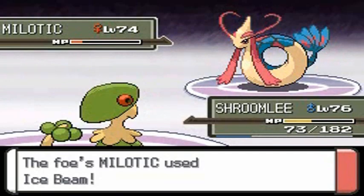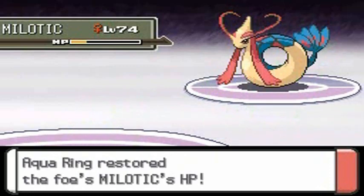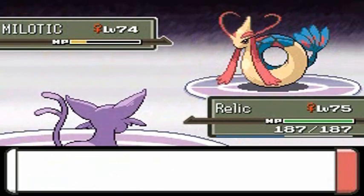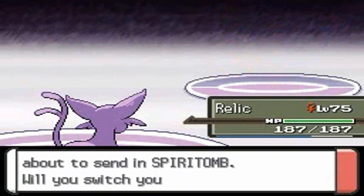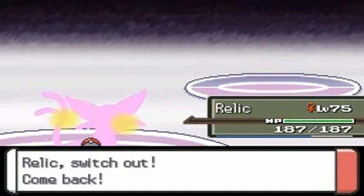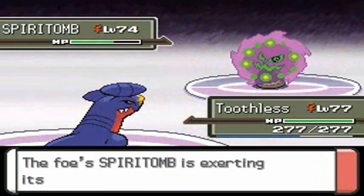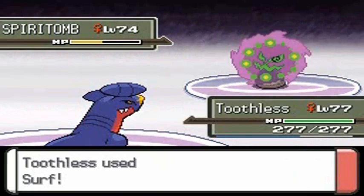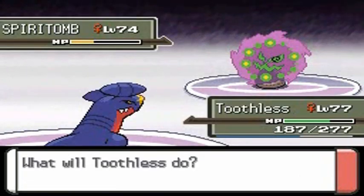Alright, Shroomlee takes the helm — let's go with Seed Bomb. Milotic is taking everything and Cynthia uses a Full Restore. Oh my god, she is kicking my ass! Let's go, Relic — finish this off! Suck it, Milotic! We're not on even footing but she does have two hurt Pokemon now. She's going to come out with Spiritomb again, so I'll switch to Toothless. Surf attack for the win — Dark Pulse never looked more powerful.